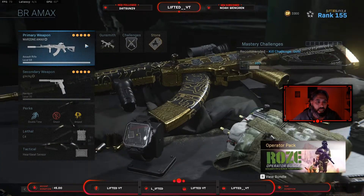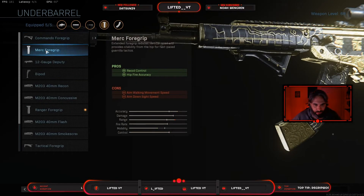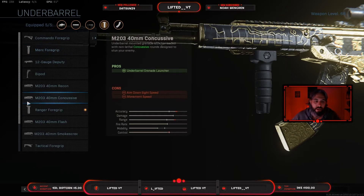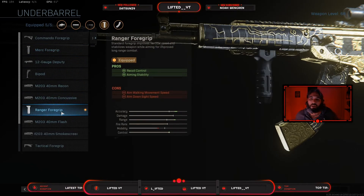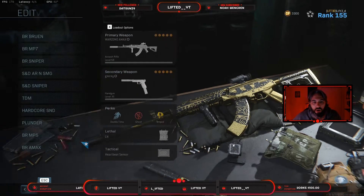Here I was running the Amax. I think the Amax is a great gun for the mid-range, around 75 to 80 meters — it's a badass gun. I run it with Monolithic Suppressor, the XRK Zodiac S440 barrel, Vok optic, 45-round mag, and Ranger Foregrip. A lot of people run it with the Merc Foregrip for recoil and hip fire accuracy, but I never use ARs for hip fire, so aiming stability worked better for me.